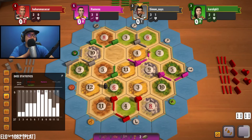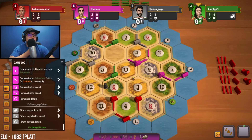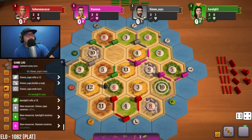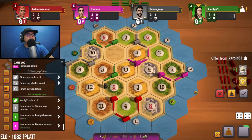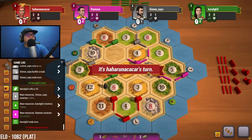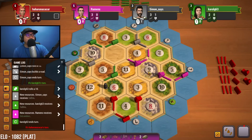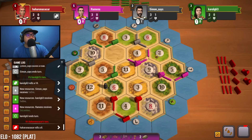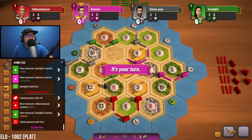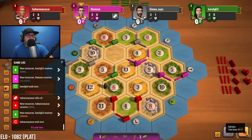Eleven rolled twice, then five — oh my goodness, they're doing it! We're racing gray. Any opportunity we get to attack someone, we're attacking them. Ten is rolled, get some wood for that. We need to get brick somehow, or get enough resources to trade. Hopefully a nine will be rolled at some point. Eight is rolled — we get nothing for eight.